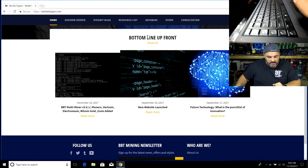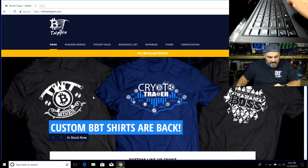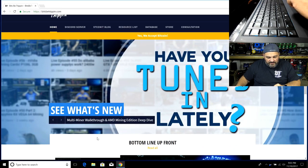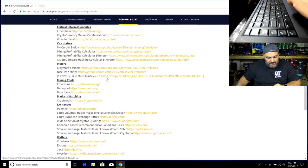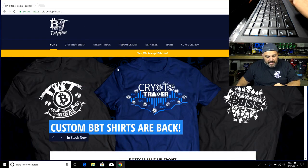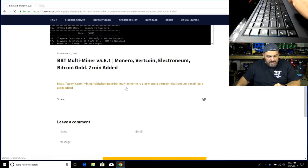The site has a bottom-line-up-front section — think of it like a little blog where we put key stories around the mining scene. The November 10th post is the one you'll select. If you find this video later and don't see it there, go up to the resource list and look for the latest version of the miner. This video should be pretty close to the same for any version ahead of this until we make a major change.